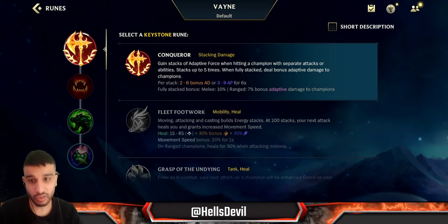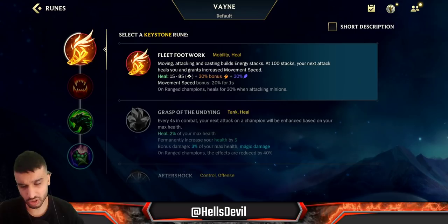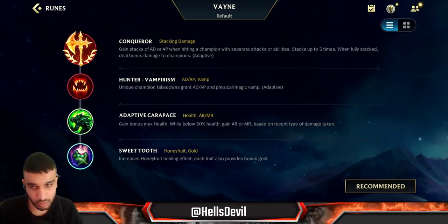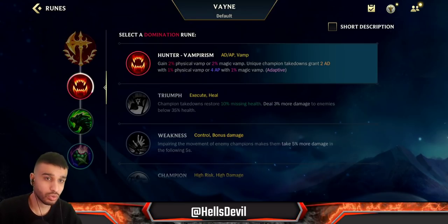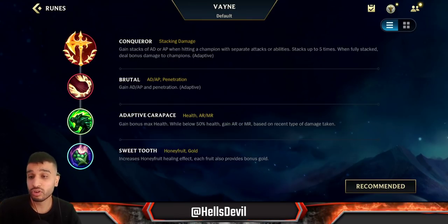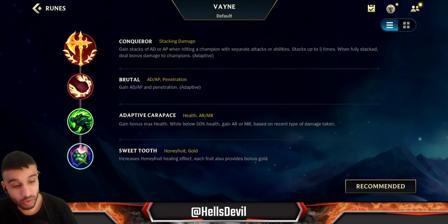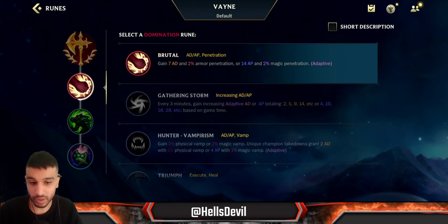About the runes: Conqueror. You go for Conqueror — you're never really gonna need Fleet Footwork in the Baron lane because you should win pretty much any matchup there since you're Vayne. You win against melee champions, so you should easily get away with Conqueror. For your second rune, you can either go for Hunter Vampirism to get a really strong mid and late game, or you can go for Brutal. Brutal is gonna make you more powerful in the early game because it gives you flat 7 attack damage and 2% armor penetration.